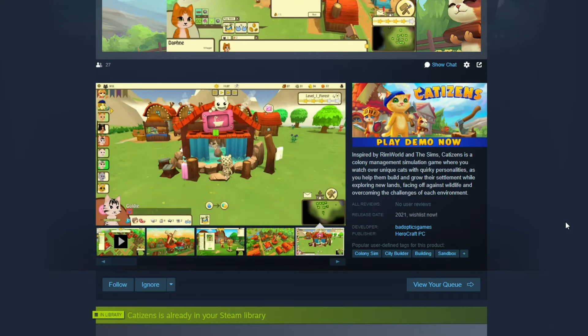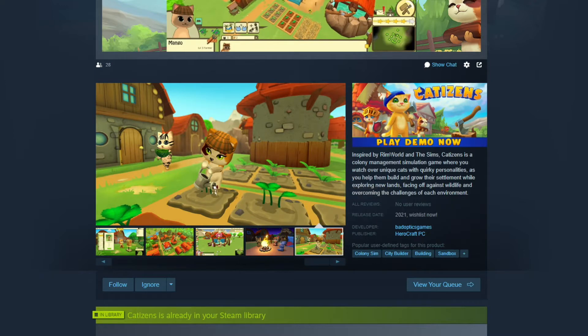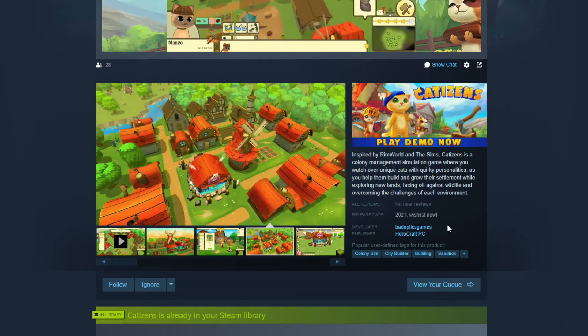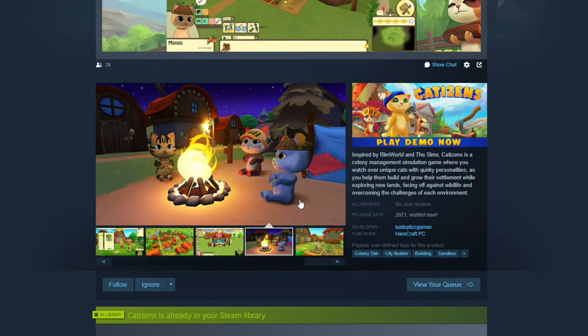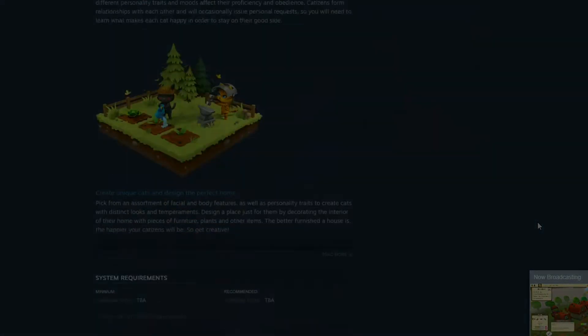Keep in mind that a lot of things are probably going to change — it's probably going to have some bugs and problems that won't be there when the game launches. I don't know any information about how much this game is going to cost or when the game will come out, but it is inspired by RimWorld and The Sims. Catazons is a colony management simulation where you watch over unique cats with quirky personalities as you help them build and grow their settlement while exploring new lands, facing off against wildlife, and overcoming the challenges of each environment. Looks and sounds pretty damn cool. If I had to guess, I would say this game would be 20 bucks, maybe 25 when it comes out — I don't know when it's coming to Steam either.